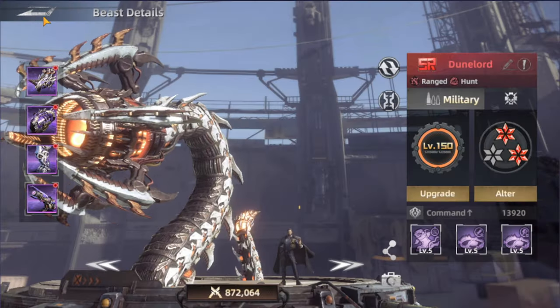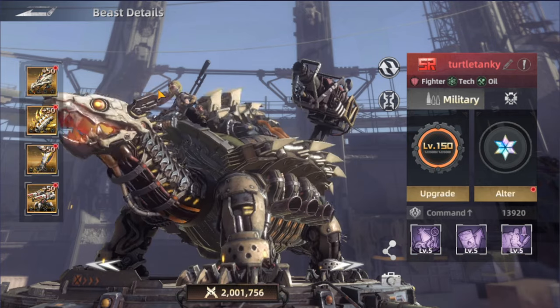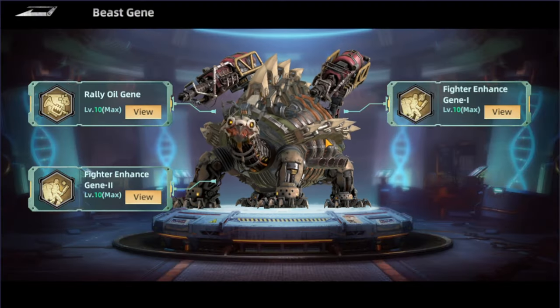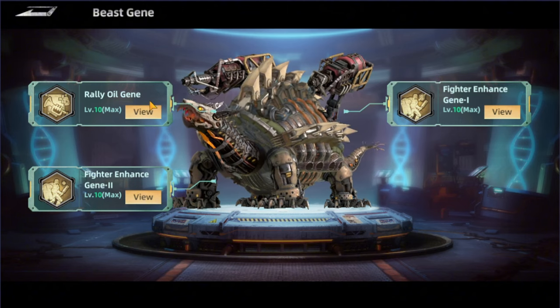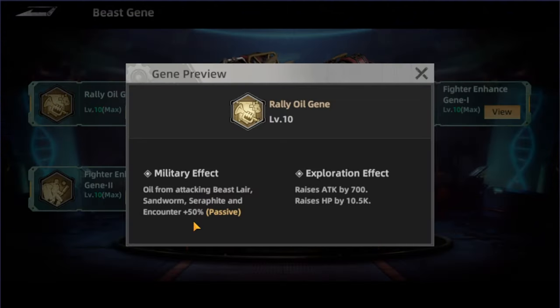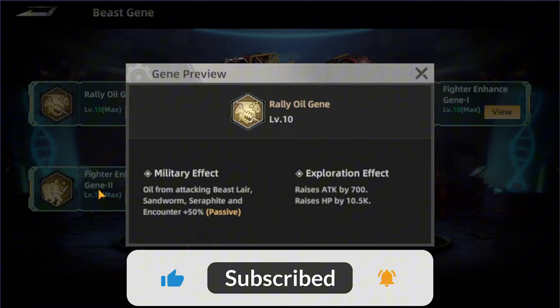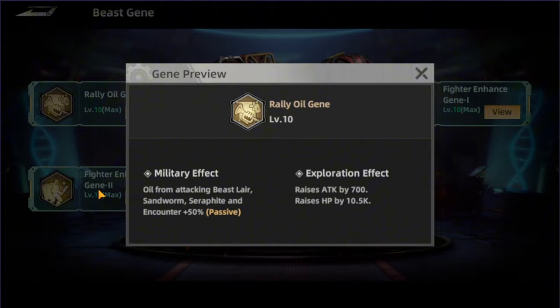The next one is Tank Pyro Draw. Checking the genie skills, it's the first one as well — the 'Rally Oil Genie.' This is going to help get more oil from attacking the beast layer, the sand swarm, the surf fight, and the encounter by 50% more. So this is going to help increase the gathering and getting more oil from everything in the game.